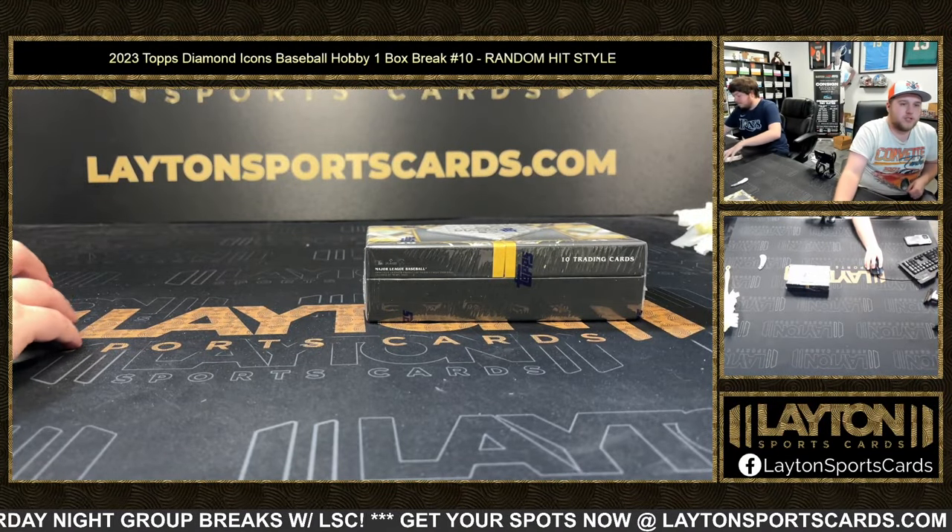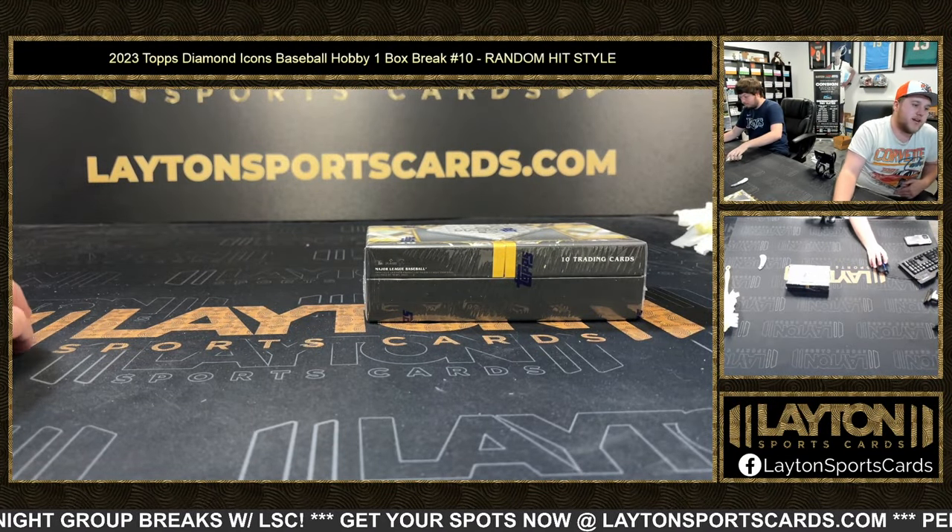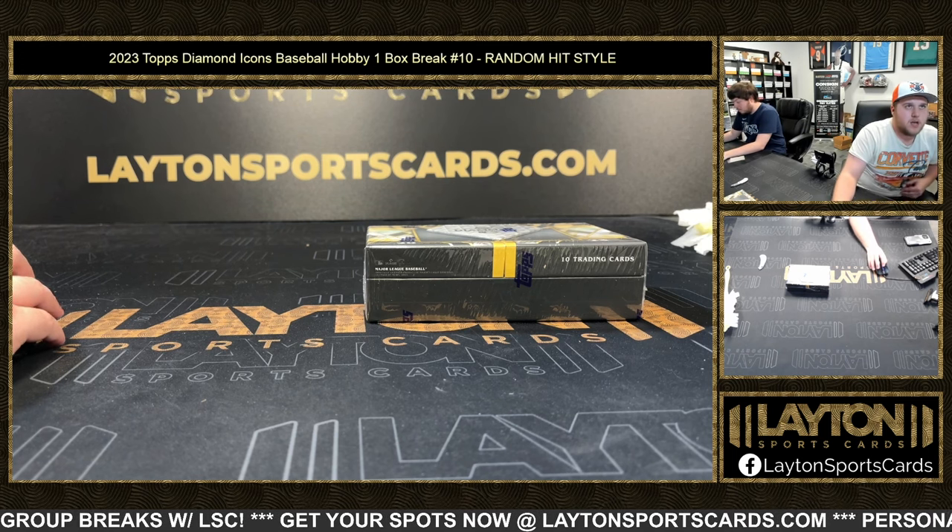What's going on everyone? Sam here with Leighton Sports Card. We're up in 2023 Topps Diamond Icons Baseball Hobby, One Box Break, Number 10, Random Hit Style.